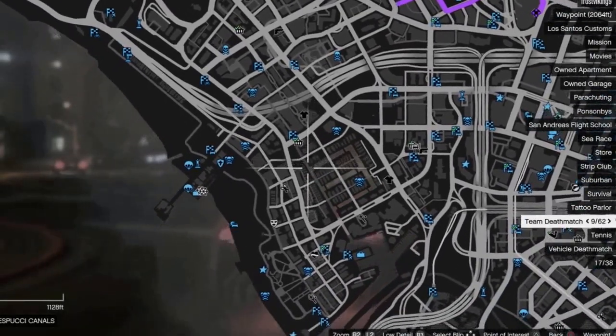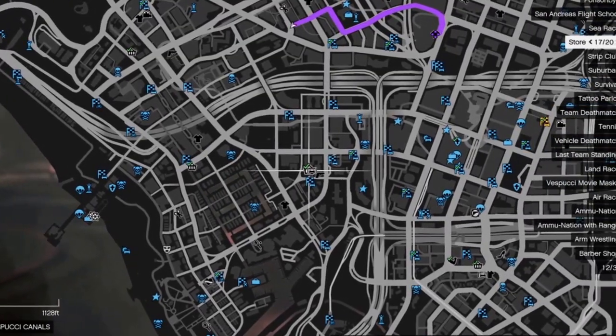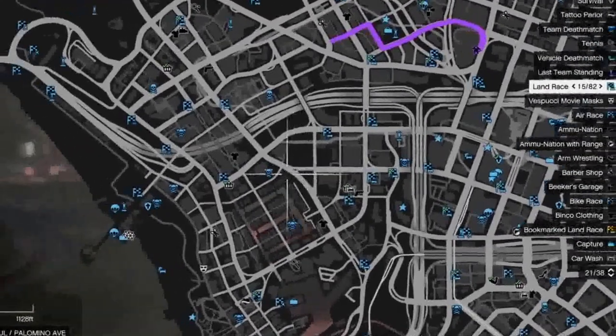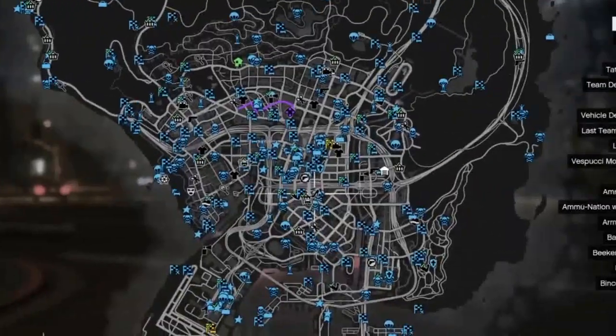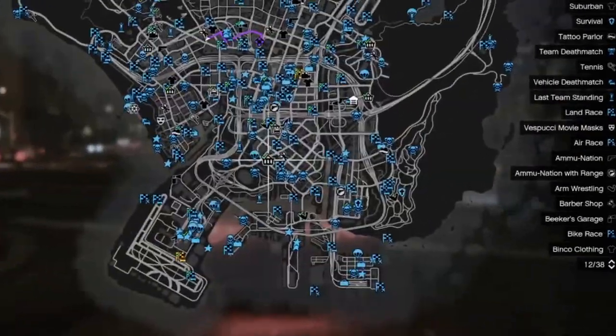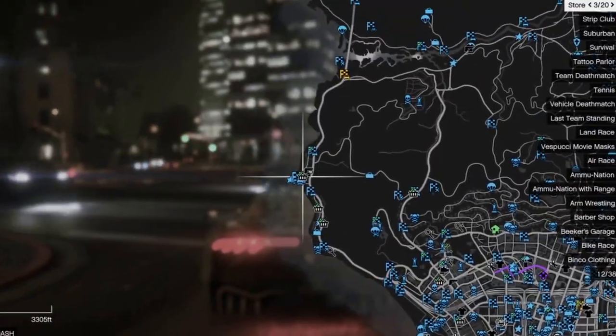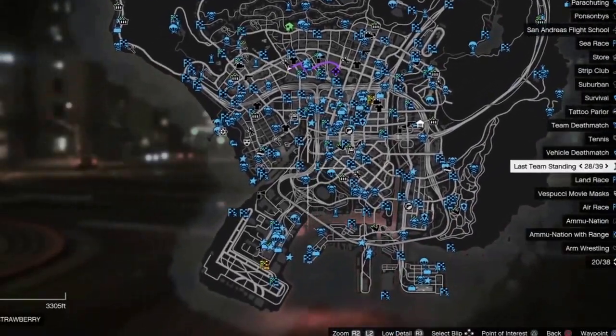I'm going to show you on the map where to get the mask. For those of you who don't know, this is the icon for the stores you can actually rob — I think there's about 20 of them. You can use your d-pad left and right to jump between all of them and see which one you want.